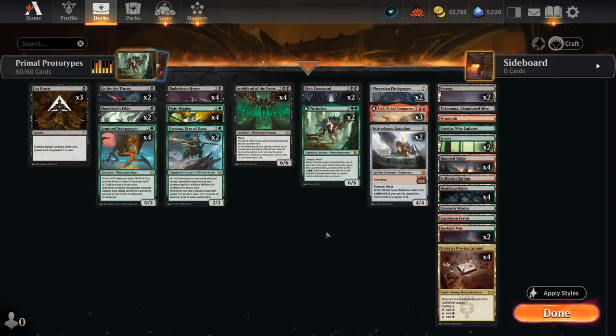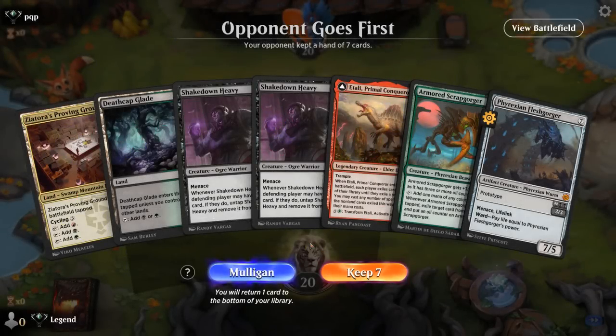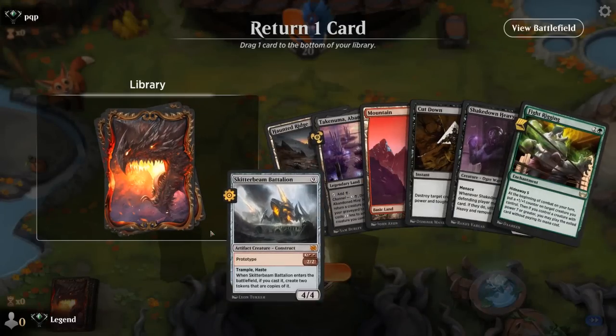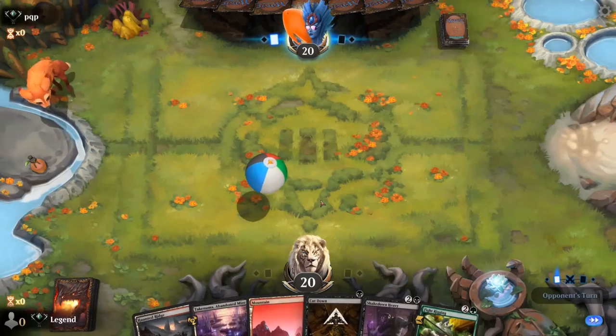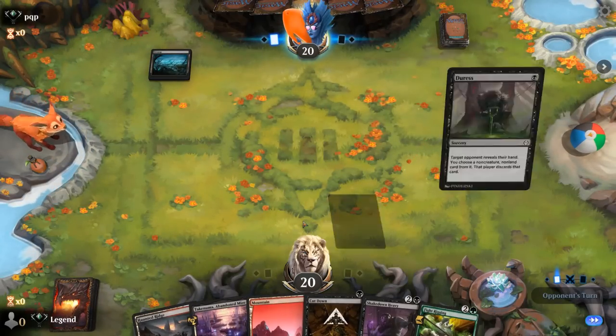So that's our deck. Now let's jump into some games. We're on the draw and our hand is not particularly exciting — can't even play a turn 2 Scrabgorger and there's no Fight Rigging, so we take a mulligan. The next hand is much better. We're missing green mana for Fight Rigging but we have turn 1 Cut Down, turn 3 Shakedown Heavy, hopefully into a Fight Rigging.